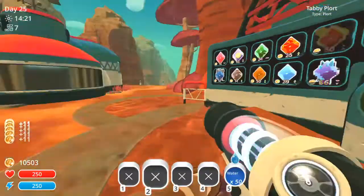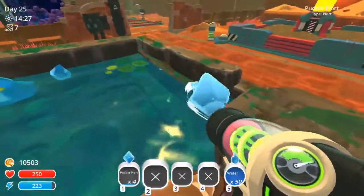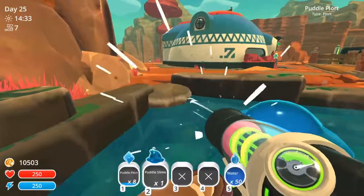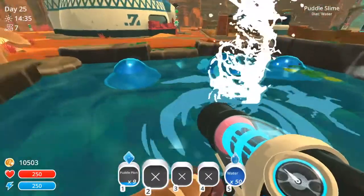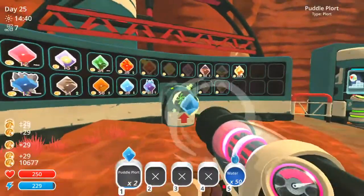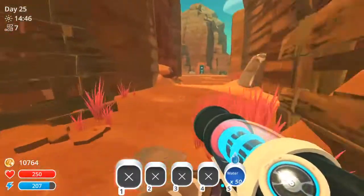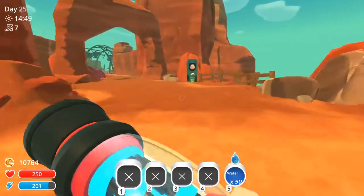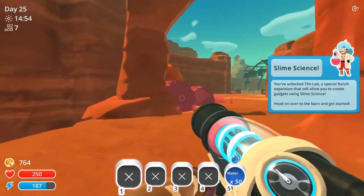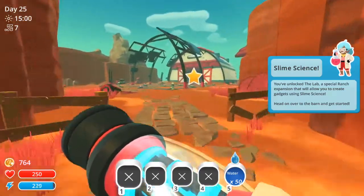We've done it! I'm gonna go overkill in case we have to leave a tip for somebody. Get in there, be happy. Okay, here we go — it's time for science to dictate where we go next. Boom — purchase! You unlock the lab, a special ranch expansion that will allow you to create gadgets using slime science. Head over into the barn and get started. I love you and nobody else. So this is just a shortcut to the underground area, which is nice.